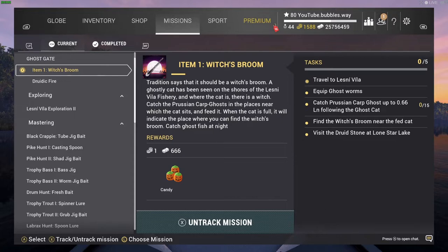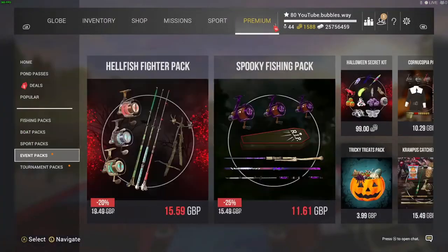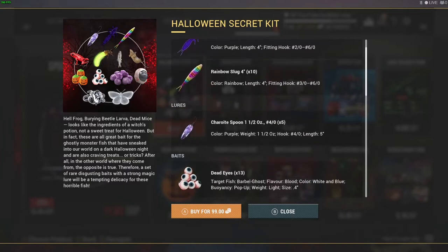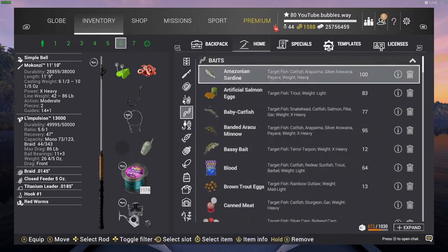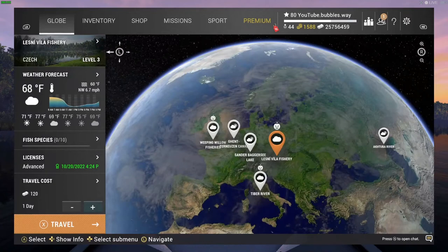We've already shown the first part of this Halloween event - where we were at that stone in Lone Star Lake - so you guys know where that is if you've been watching. Now let's look at the event packs. This costs 99 bait coins. I have 1588 and I've already purchased it. It costs a lot - I spent real cash buying those bait coins. You're gonna need to buy this pack to do this event.